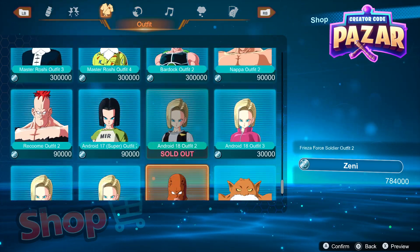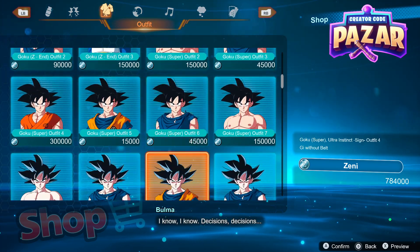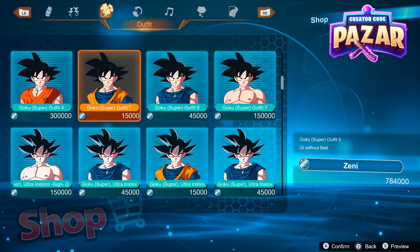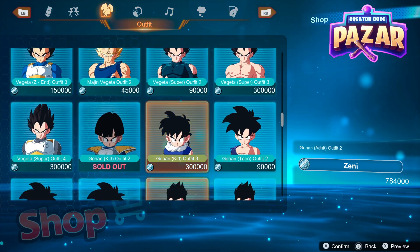From the shop, hit right bumper twice and we can see all the outfits available. As you level up your player level and play more of the campaign, more outfits will be available to purchase. You can also unlock a lot of these outfits just by playing the campaign instead of paying for them with Zenny.